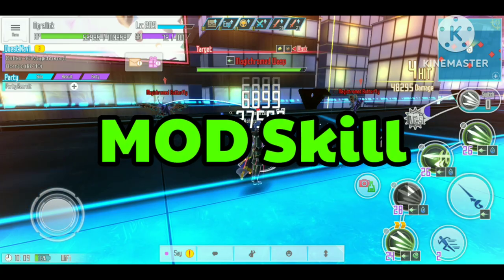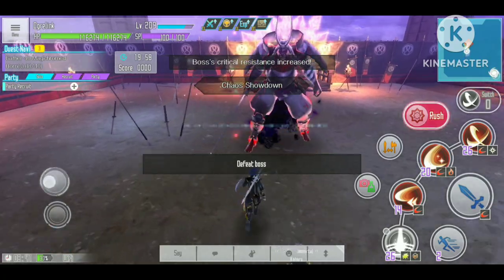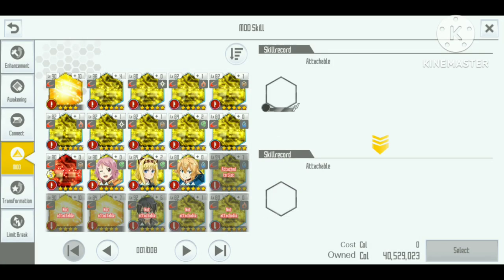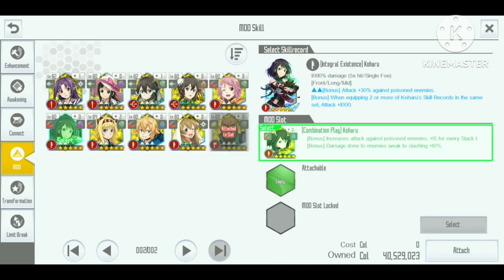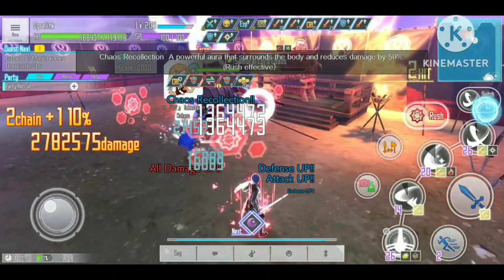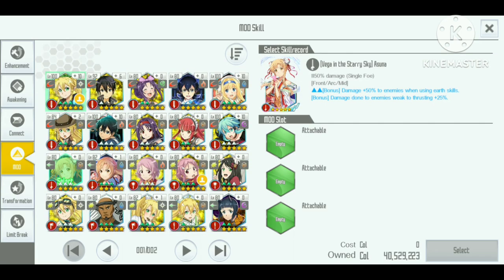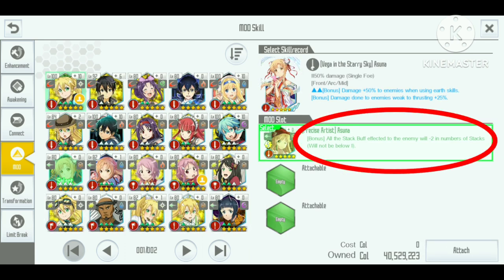Next is the Mod skill, which is indicated by the three triangles image on the skill. This skill record was introduced during the 3rd anniversary, and the special trait is that we can equip bonuses — shown as blue color text in the descriptions — from other skills to this skill. This type of skill usually ends up being used as a main damage dealer because of the high damage potential from combining multiple bonuses from other skills. However, it can also be used as a support skill if we attach bonuses that debuff the enemy or buff ourselves.